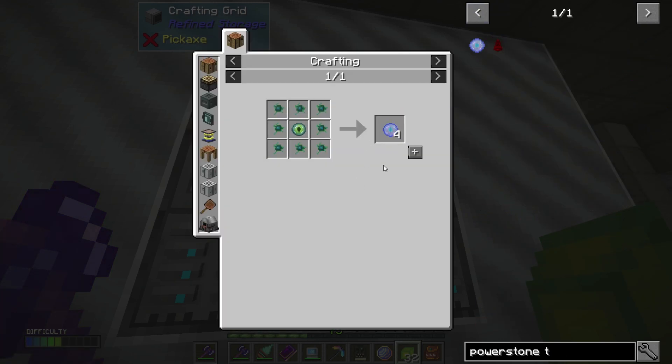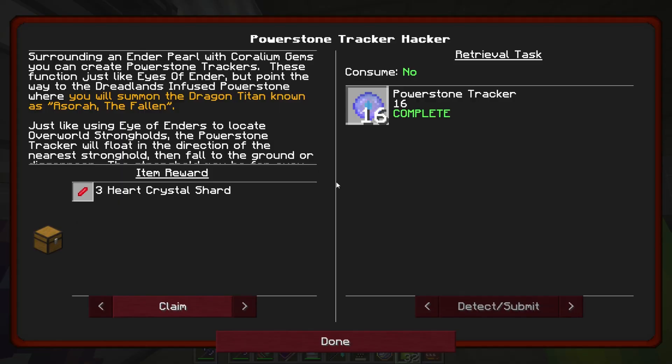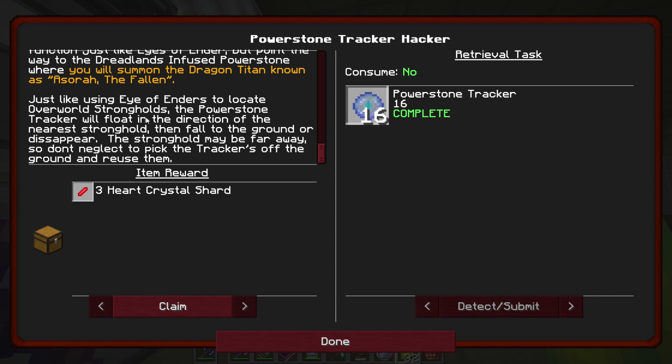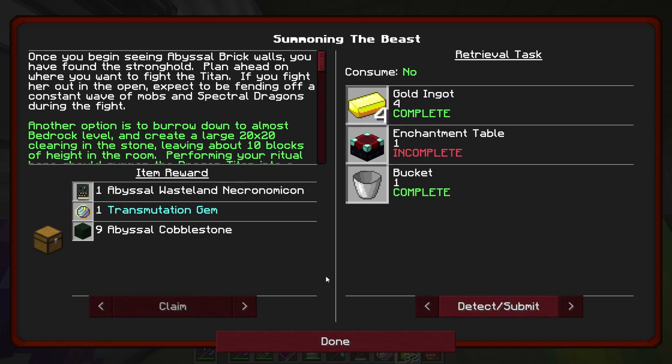It says 16, didn't it? Surrounding our brook, Ornium gems — just like eyes of ender, but they point the way to the dreadlands. Infused power stones — you summon the dragon titan known as Azura. So I guess you just shoot them up and follow the direction. We could end up needing quite a few more of those — just the way those usually work.